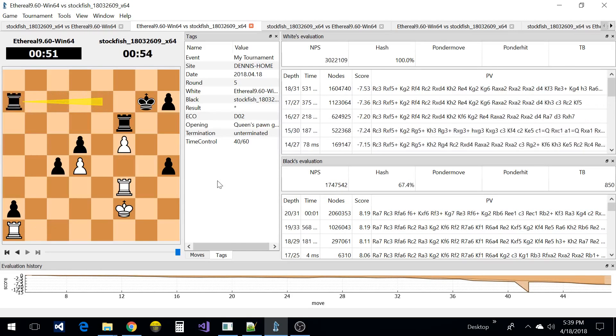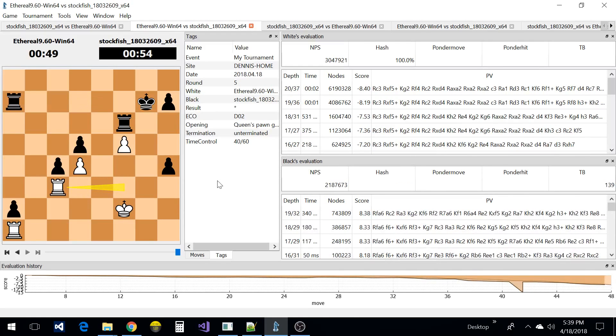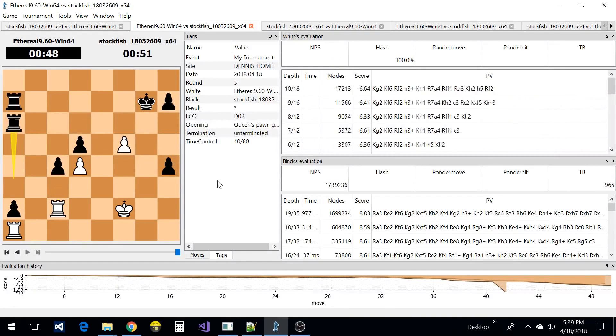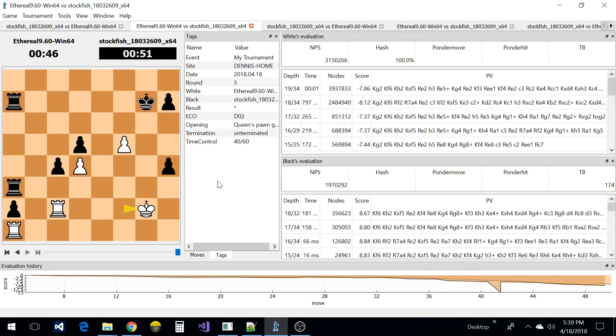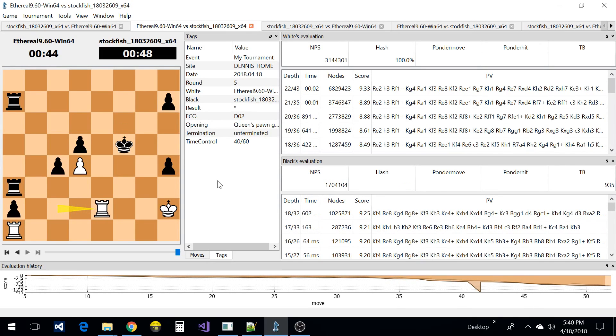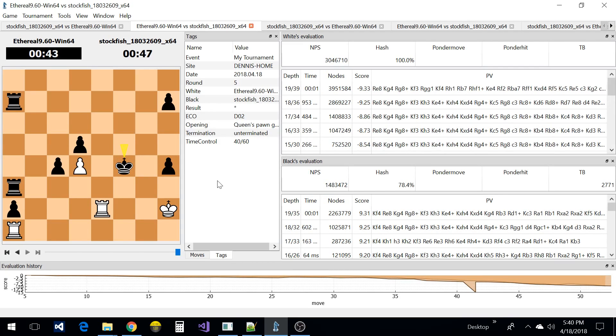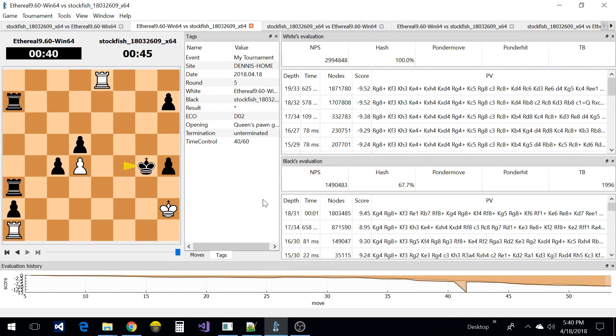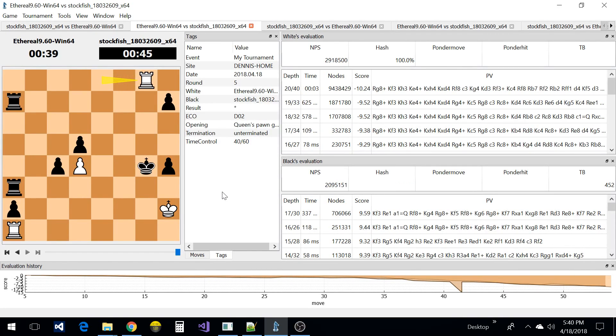Each game starts from an opening book, and both players get to play that opening with white, so there are two games per opening. They go sequentially from the beginning of the opening book — it's not random — so I can repeat the same match over and over again.